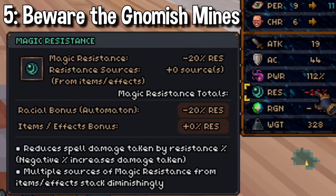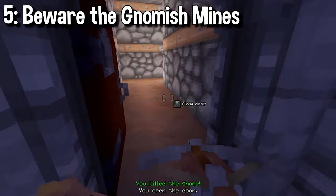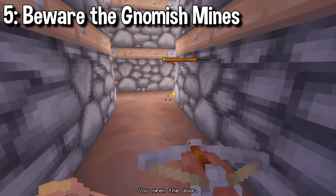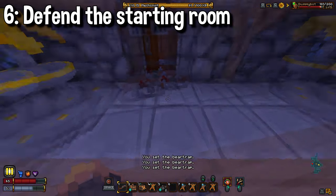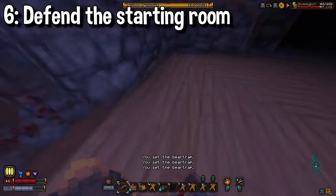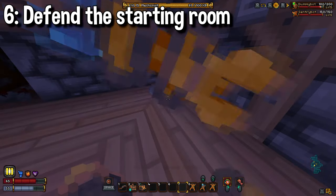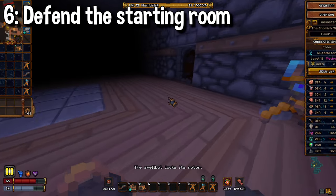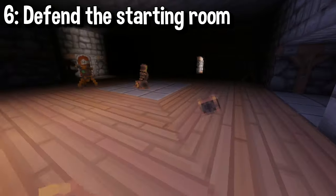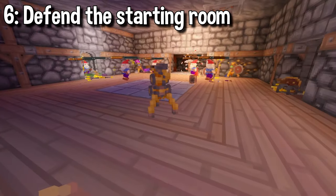Due to your weakness to magic, Gnomish Mines is an absolute nightmare. Try and be extra careful when you know lightning gnomes are nearby, or try to avoid them altogether until you're strong enough to kill them quickly before they can blast you. Speaking of Gnomish Mines, the automaton can turn the beginning room into a death trap with his sentry bots and bear traps. Dummy bots are tanky for their cost, allowing them to take aggro from trolls and lightning gnomes. If you love the idea of not living, you can also toss down a noisemaker and let all of China know that you've arrived.